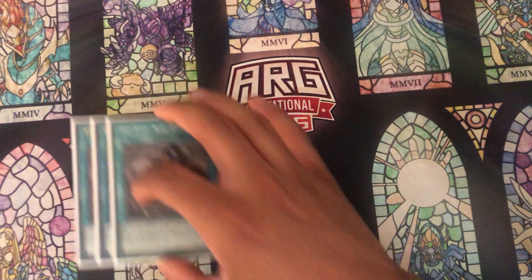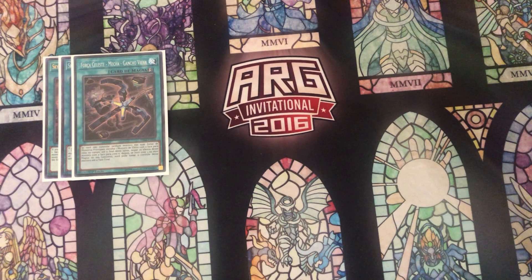For the Sky Striker utility cards, we have three copies of Widow Anchor — once again now at three on this most recent ban list. The third copy isn't a huge difference, but going second, which this deck plans on doing in most games, it's a huge help because it's another way to bait negations or outright negate your opponent's cards to break their board. It can be defense, a breaker, an extender — it just does everything, which is why it's so powerful.